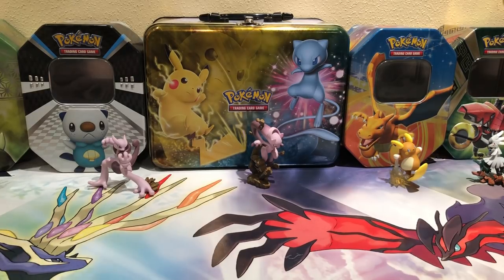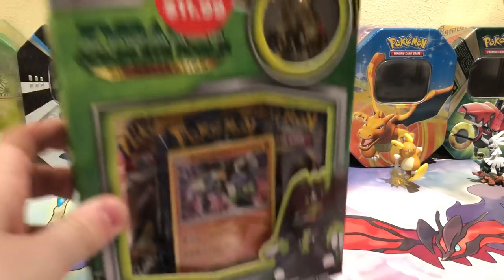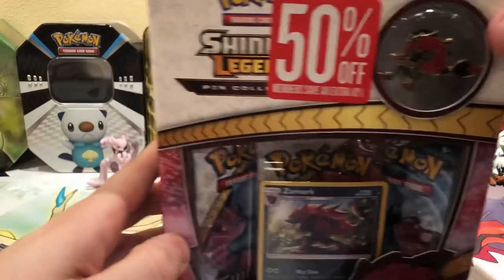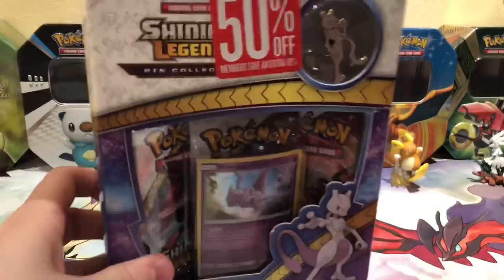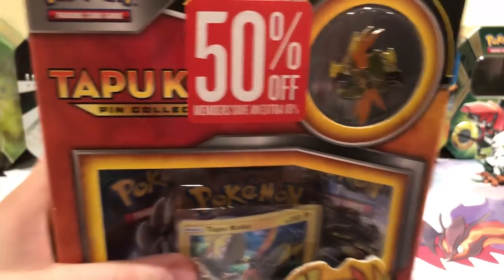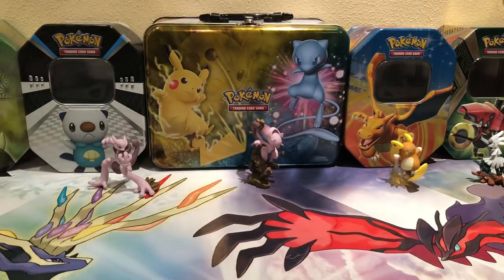This is EJWebz. In this video I'm going to be opening up four pin collection boxes: the Zygarde one, the Zoroark one, Shining Legends Mewtwo, and then Tapu Koko. Opening all four in this video — I got a bunch of them from the Barnes & Noble deal. I'm going to go Zygarde, then the Zoroark box, the Tapu Koko box, and the Shining Legends box.